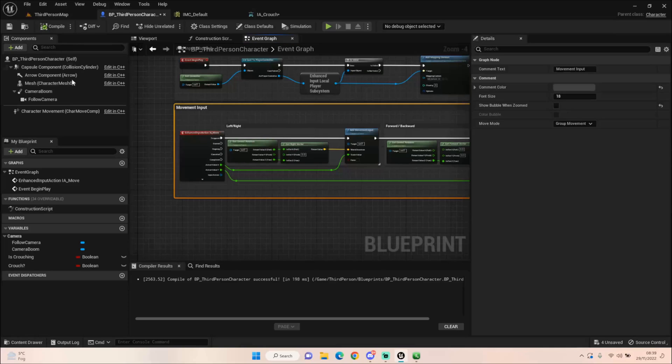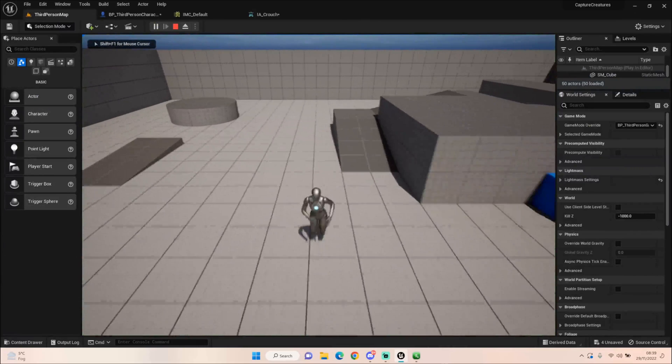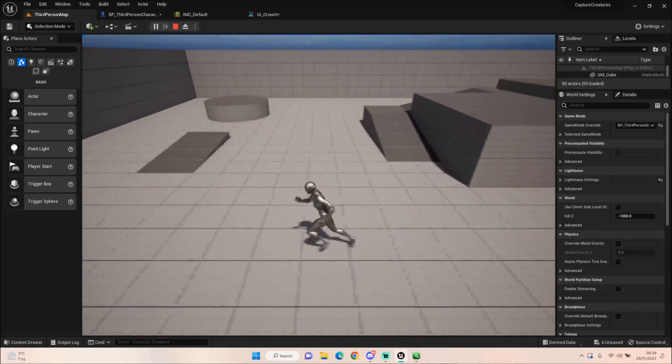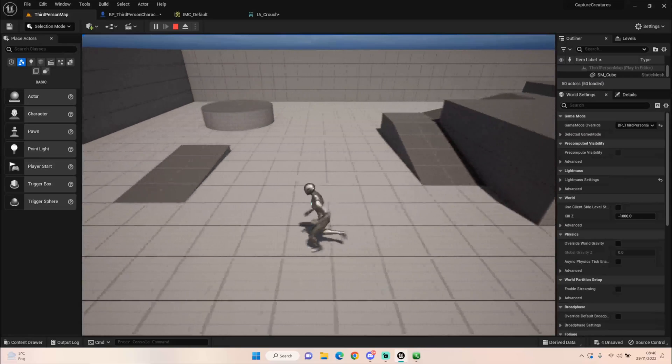Let's compile that and change the camera — pull it back a bit, bring it up, and drop it down to about minus 30. That's looking pretty good. We can't jump anymore, can't turn the camera, we just move around the world left, right, and forwards — which is exactly how we want it. We're setting this up to be like an old-school Pokémon or Temtem clone — not Scarlet Violet or Arceus level, the old school classics.